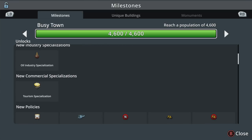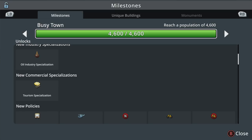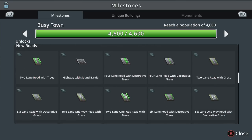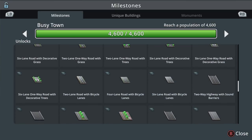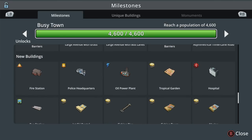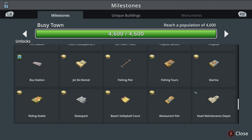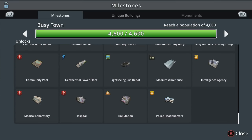We've unlocked oil industry, tourism specializations, heavy traffic ban — which we did talk about in the last episode — and encourage biking. We've also got a ton of decorative roads unlocked now, and larger versions of police and fire, a new power plant and hospital. So a lot of stuff to talk about, though a lot of it is more on the decorative side of things.